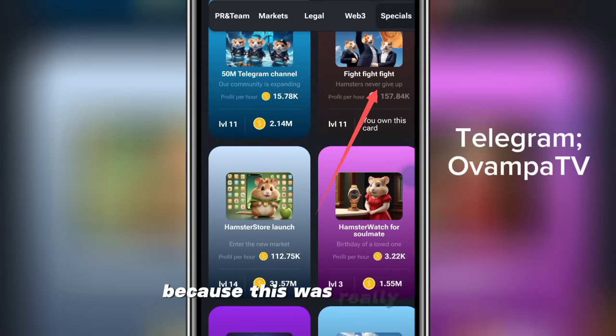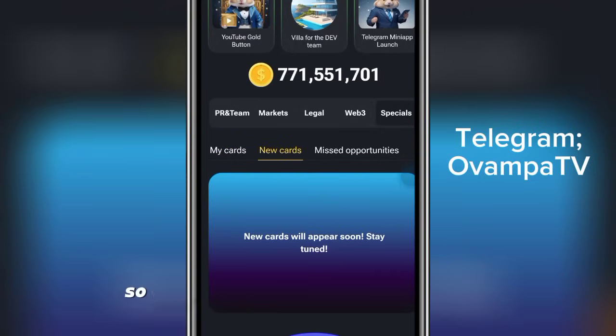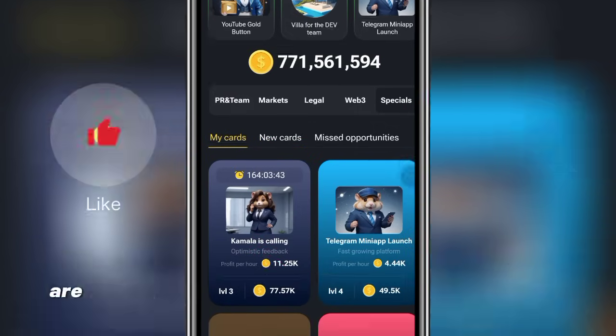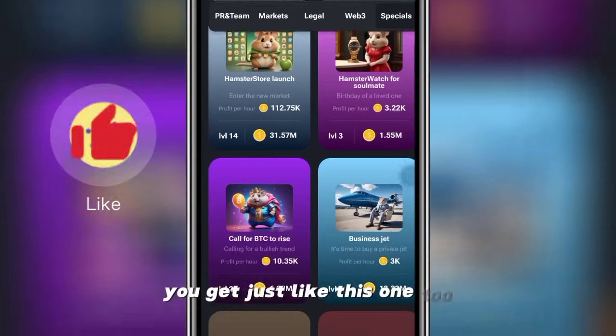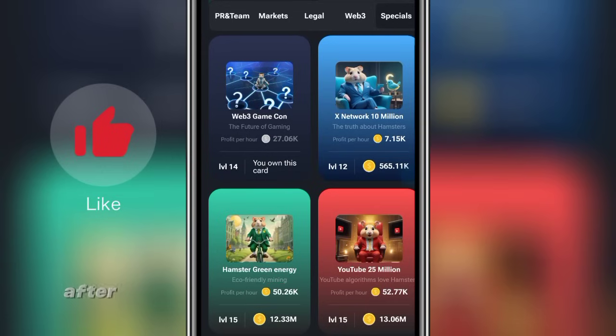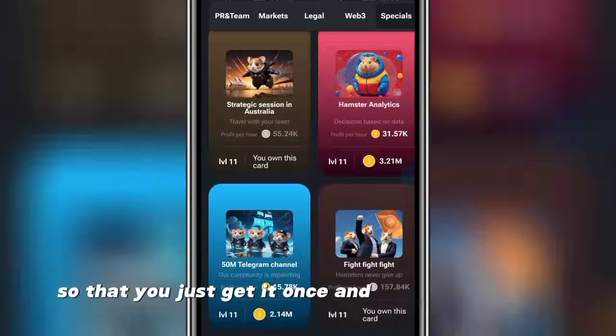These are brand new cards so don't allow yourself to miss them. Note that cards with expiry dates are usually not added to the daily combo right away — most of them will just be there, and only when there are a few hours left before expiry will they add it to the daily combo, so you'll only get it once before it expires. Go ahead and get it now.